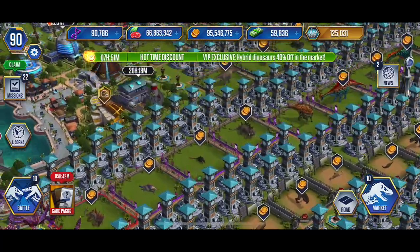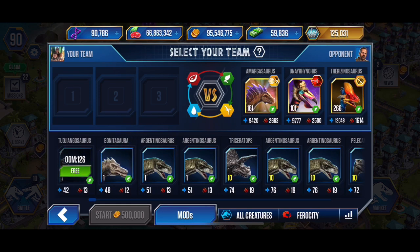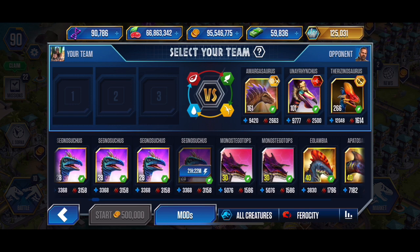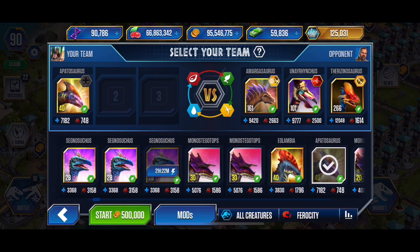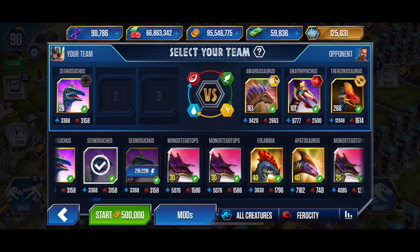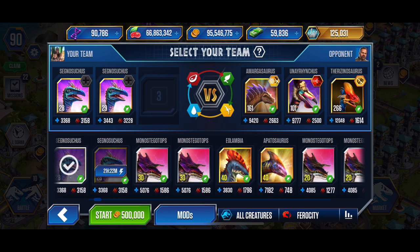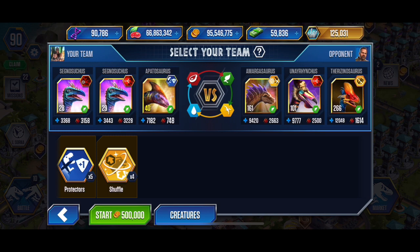Okay, so this is what we're gonna do - slightly different here on this one. I do not want to do a throwaway, at least not right off the bat. Let's do Segnosaurus, then Apatosaurus - actually no, we're gonna go Segnosaurus, Segnosaurus, and then Apatosaurus if we need to. So we're gonna do a toxin first, then a splinter, and then a protector on the end just because we've got them.